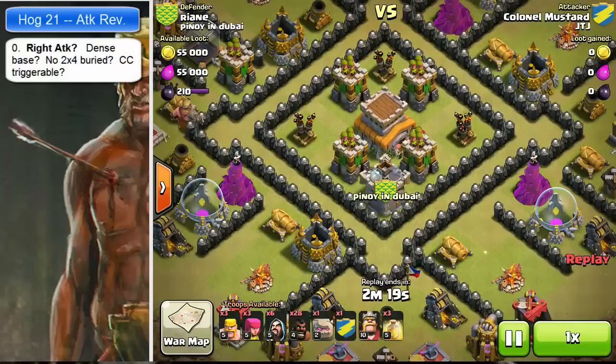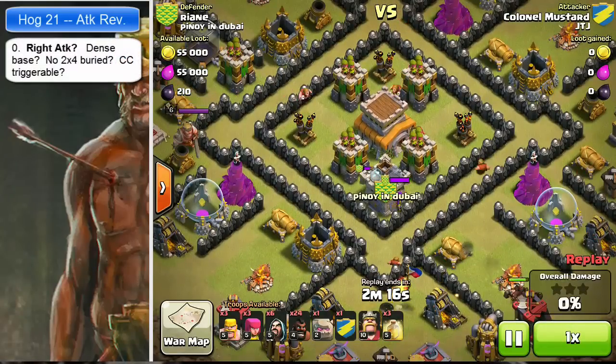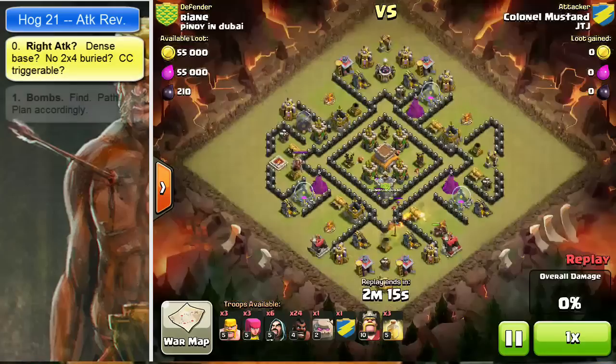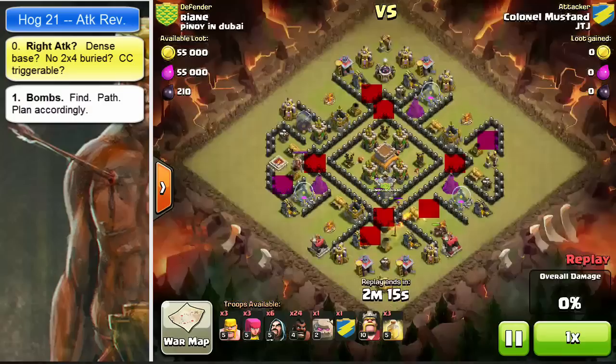First question with any hog attack is you want to look for a dense base with no notable 2x4 buried locations, and check if the CC is triggerable. The CC is triggerable, but the base itself looks a little non-dense — I'm a little nervous, so I'm going to give it a yellow. Next, find the bombs: path how the hogs are going to flow to, around, and through them. The red spots show where pathing and hogs are likely to go through those 2x2 spots; purple means low odds.